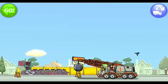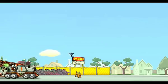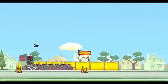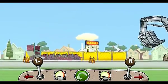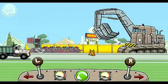Tap the green button on the upper left to demolish more buildings. Good job. Tap the blue button on the upper right to call the Giant Excavator. This is the Giant Excavator, used to clean up all the mud.